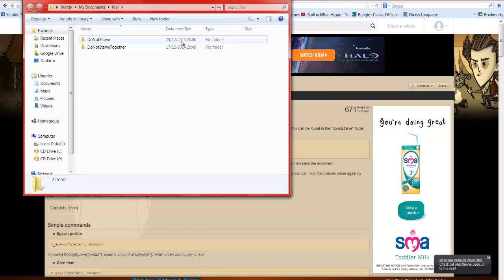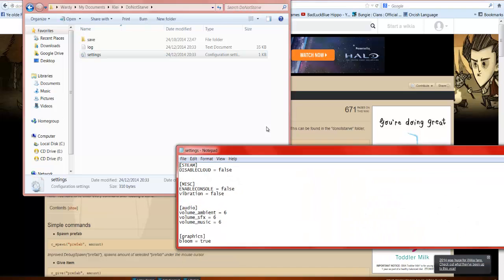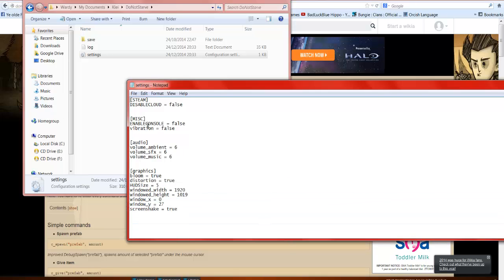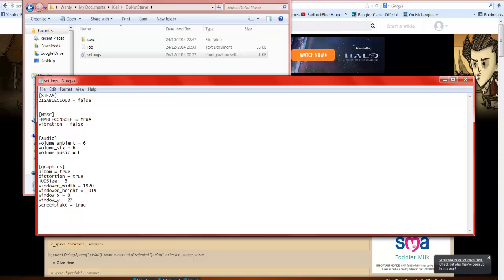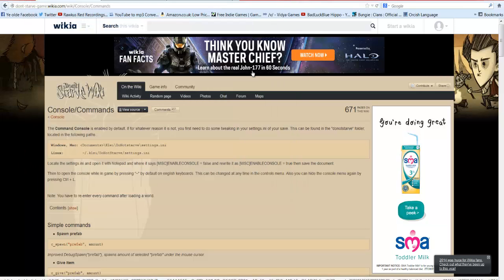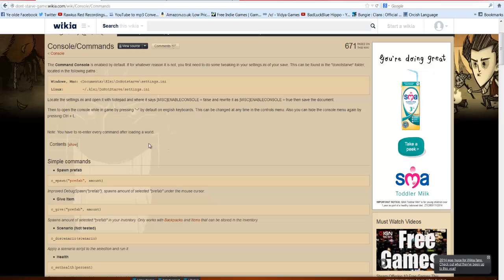Go into the settings file for Don't Starve. It does say what to do in there, but to make it easy: find the line that says 'misc enable console' and it will say 'false.' Change that to 'true,' save, and close it. That's it.